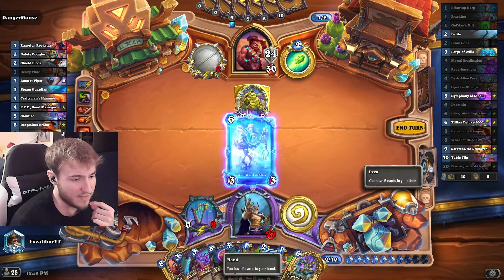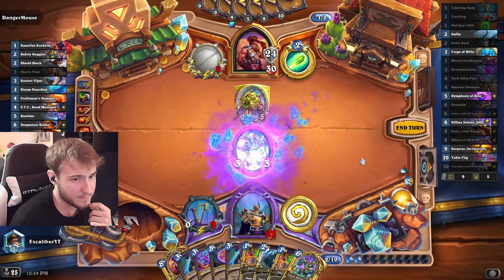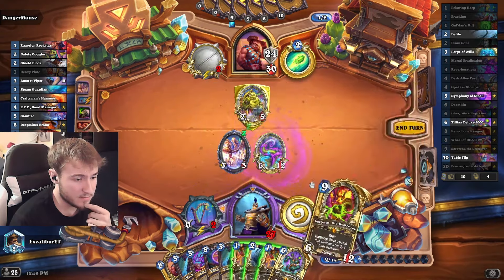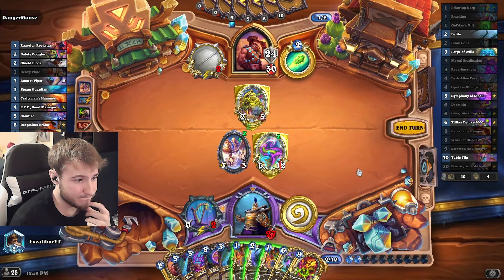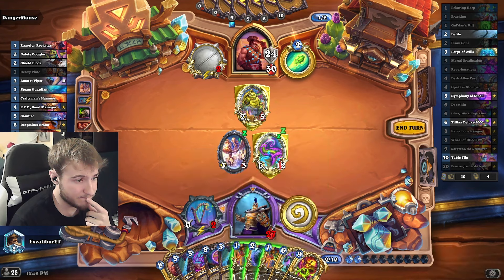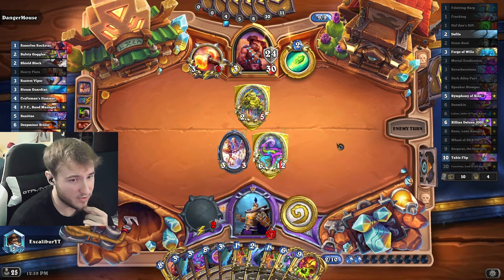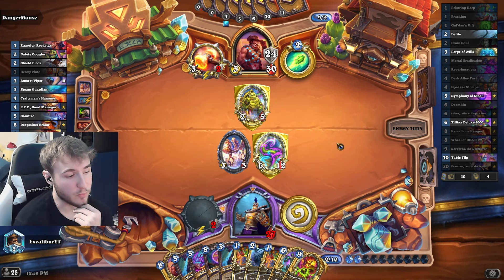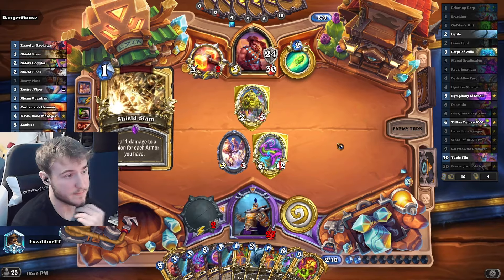So this finds our Sargeras. And we have our Zilliax here, so it doesn't really matter what we burn. We go for Wheel of Death next turn. Shield Slam's fine.